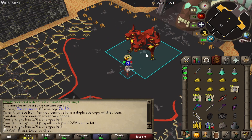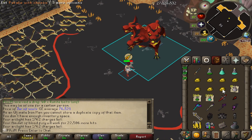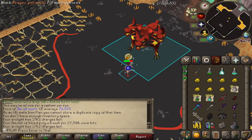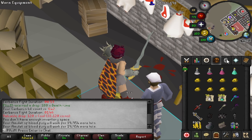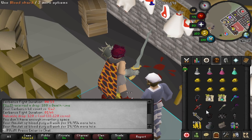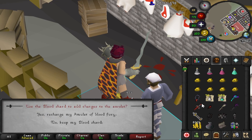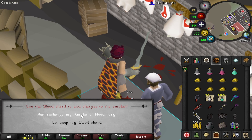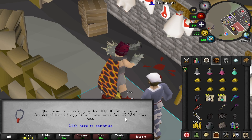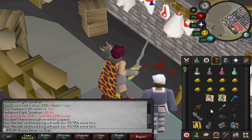After consuming quite a lot of Arclight charges and getting almost down to nothing, I've decided to instead use my Osmumten's Fang - it's still pretty strong, not best in slot but not a bad item either. Sadly our Blood Fury charges are going pretty quickly doing Cerberus, to the point where we're less than 20,000 charges left. I have one last blood shard to put in the amulet of blood fury to bring it back up close to 30,000 charges, and now we have no more blood shards, so hopefully this lasts until we get the Primordial Crystal.